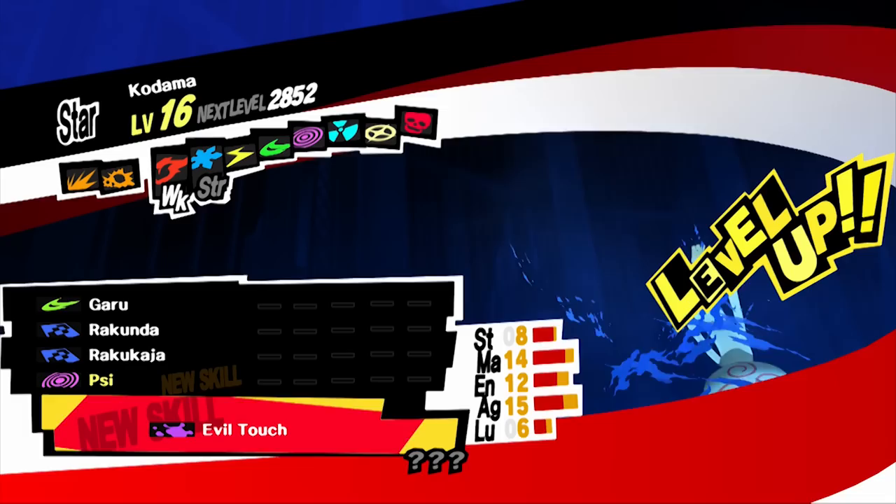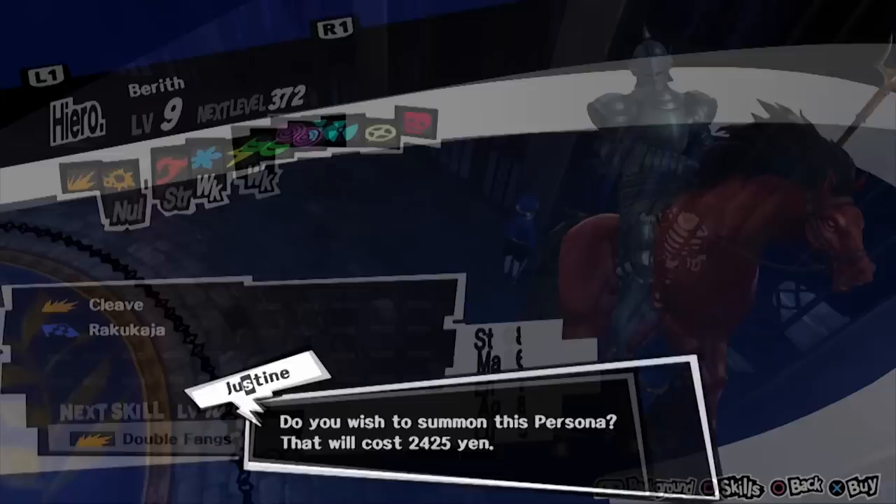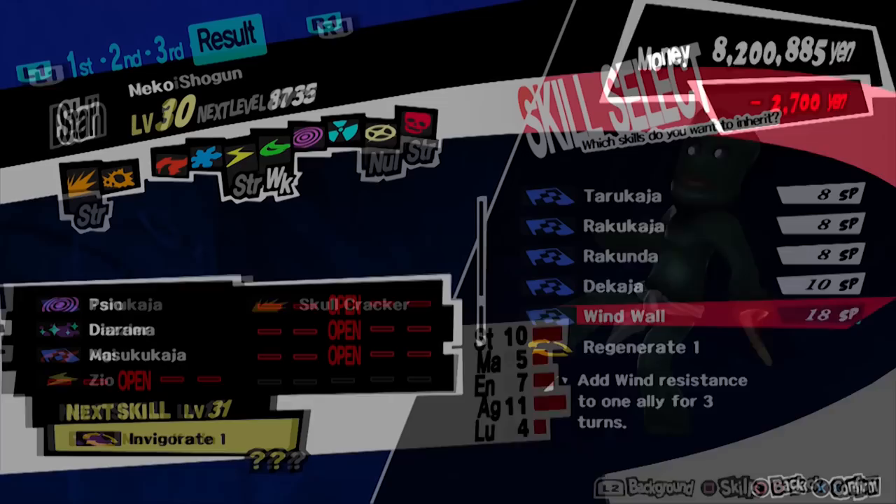From there, find or create Kodama and Sudama, which can both be found early in Mementos or through early fusions. Kodama can be created with Berith and Naga. Sudama can be created with Nekomata and Mokoi. Once you are level 30, you can combine these three to create a Neko Shogun with Dekaja from a level 28 Anzu.